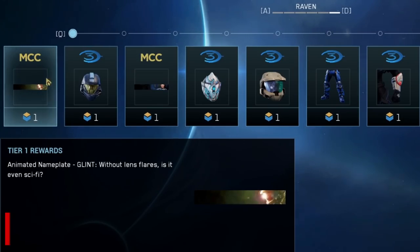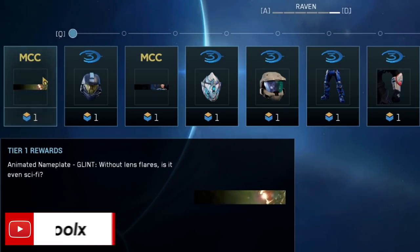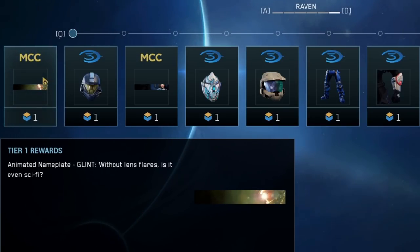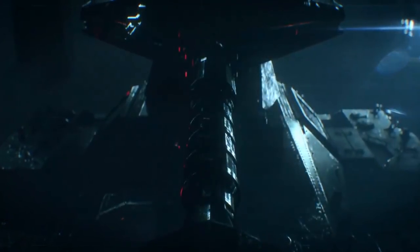Within that 100-tier season pass, you'll also be getting some animated nameplates. That's something people have requested for quite some time for MCC customization, and finally we're getting it with Season 6. Some really awesome looking animated nameplates — I have a feeling you'll be seeing these all over Season 6 as soon as people start unlocking them.